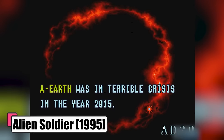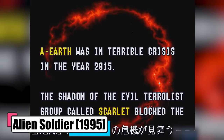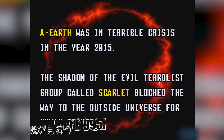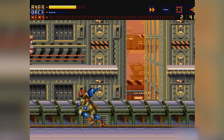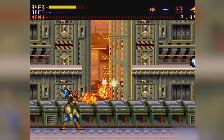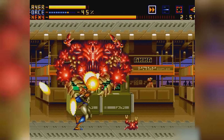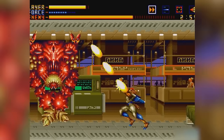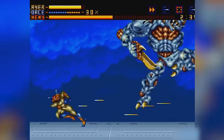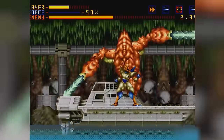Alien Soldier, 1995. Set in the year 2015, you're in a world where A-humans have created super-intelligent and strong beings. The story centers around Epsilon Eagle, the leader of a terrorist group called Scarlet, who's nearly killed in an assassination attempt. This event throws him into the space-time continuum, and when he returns, he's on a mission for vengeance and to save his planet. The plot thickens with internal conflicts, a power struggle within Scarlet, and Epsilon's transformation into a dual personality, facing after the new leader, Zai Tiger.